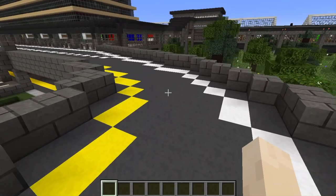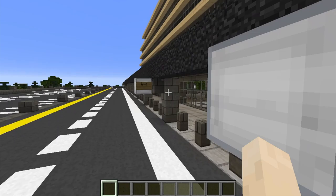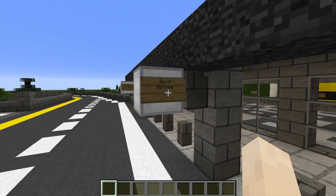Departures goes up here, up a little ramp, and we go over into the second floor of the airport. On the departures floor, I have the different airlines. As you can see, I have American Airlines, Delta Airlines, Air Canada, Emirates Airlines, and then if you go down a little further, we've got Southwest, JetBlue, Spirit Airlines, and Frontier Airlines.